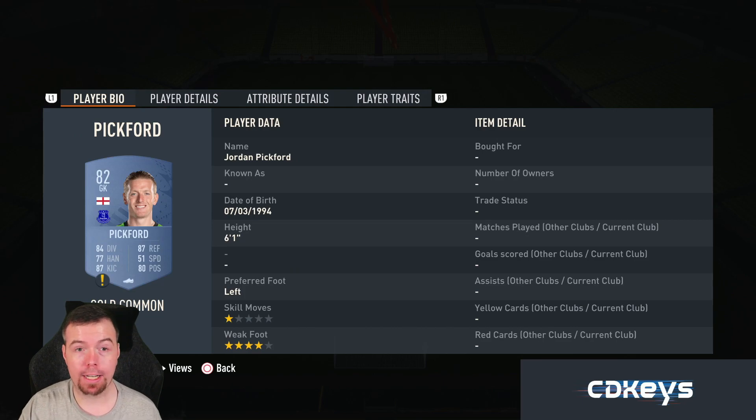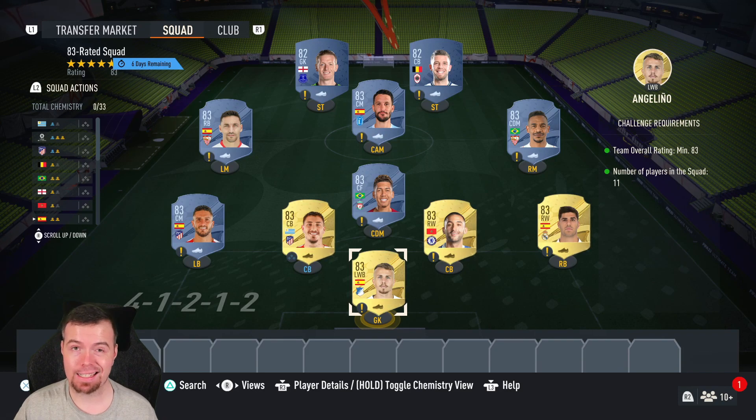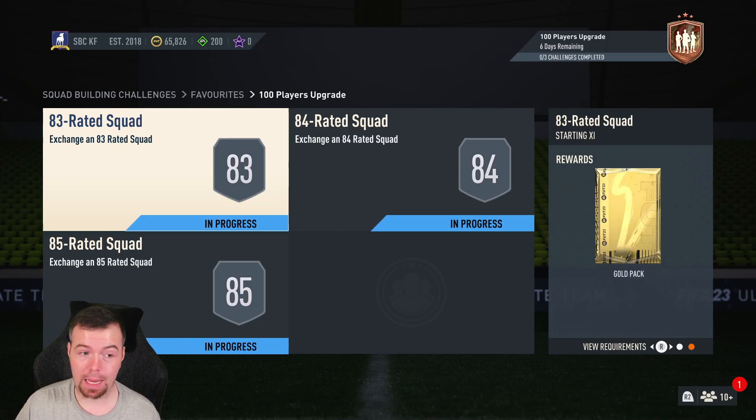Alderweireld and Pickford as non-rare golds are the cheapest at 650 each, so that's not too bad. You're looking at 11.2K total — this is normally less than 10K to do. It doesn't sound like a lot but it is really, considering what this SBC gives you: a gold pack, a 5K pack, and it is tradable.